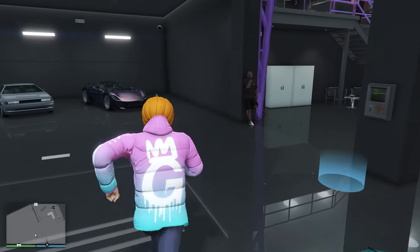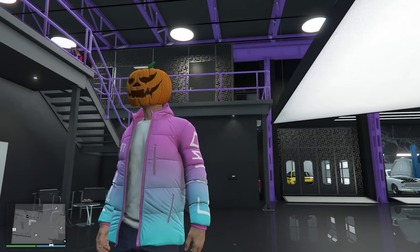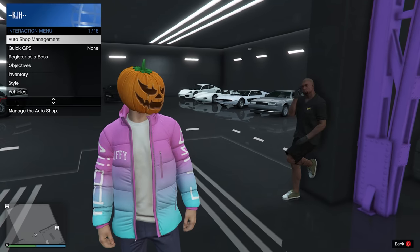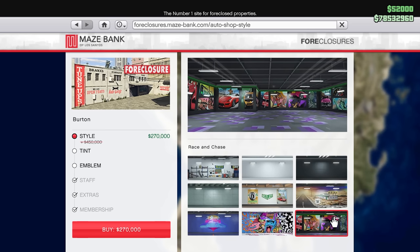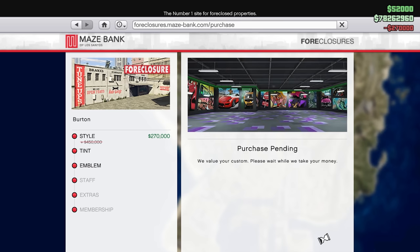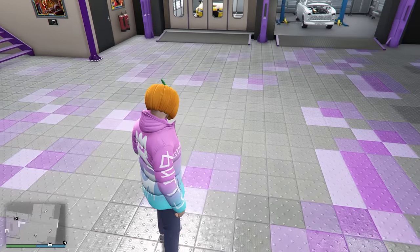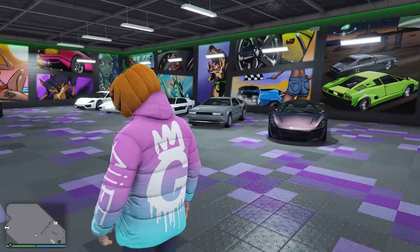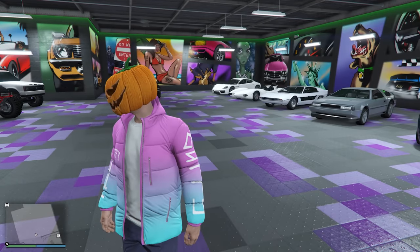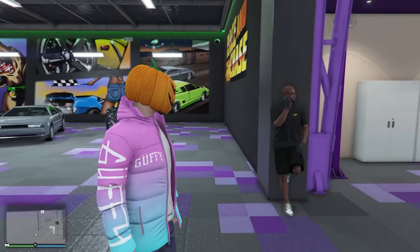I'll show you for research purposes — this is my auto shop. Some people might find it boring, but I like the gray minimalist look with the purple. Since I'm considering purchasing a different renovation, and it is expensive, I'll show you what it looks like so you don't have to. This is the only other one I would get — it's 270K instead of 450 because it's currently on sale. So I'm going to purchase it. Now let's have a look: it's still got the purple. Let me know in the comments whether you prefer this look or the gray one.